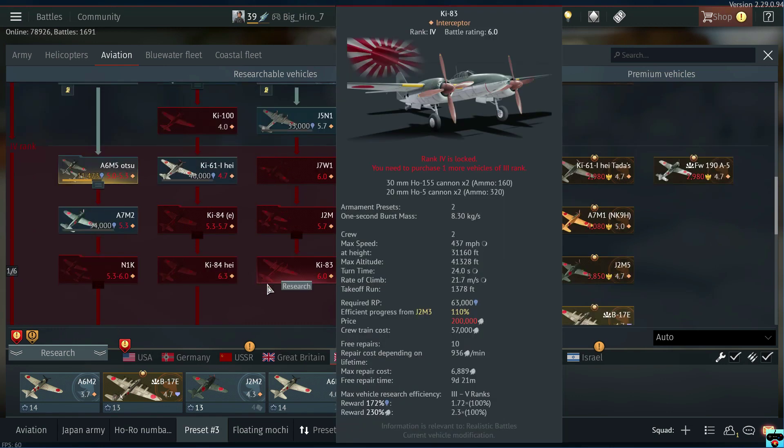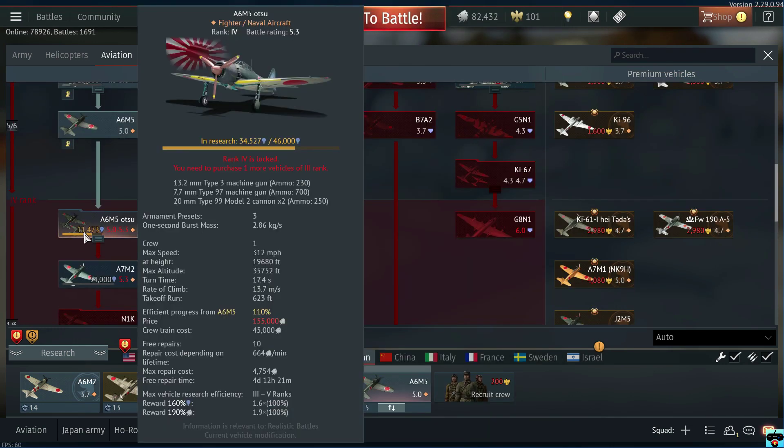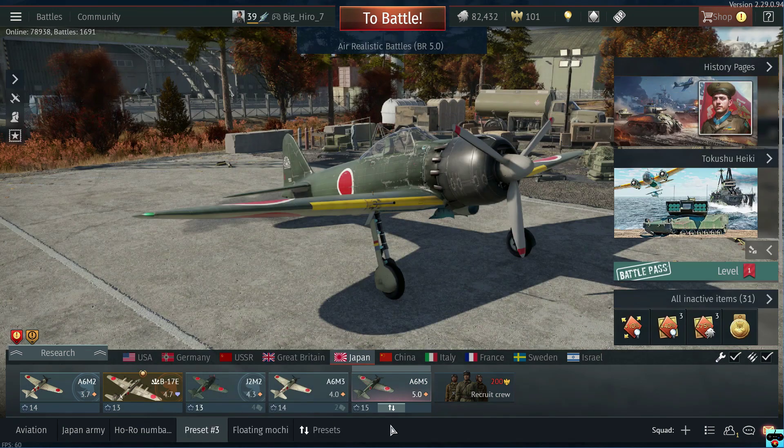The aircraft we're going to be trying to research today is the A6M5. As you can see, we have 11,000 more research points left, and hopefully we'll get it in today's video. Today I'm going to be primarily playing the A6M5 and also our premium vehicle, the B-17. Without further ado, let's go ahead and head into battle — I'll load up the A6M5 first.